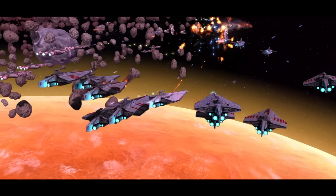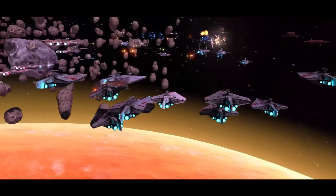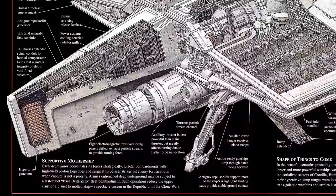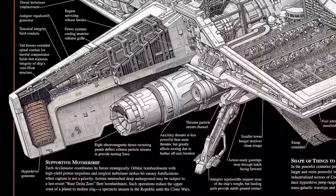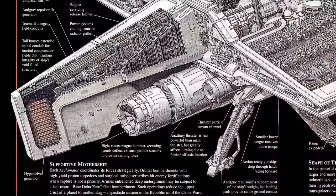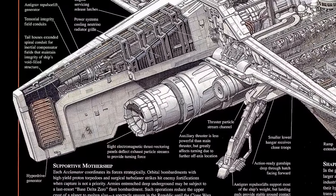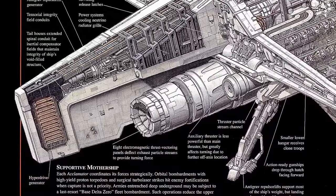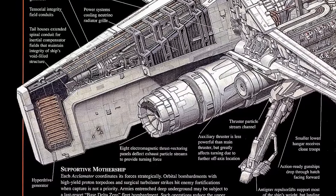Shield generators were also placed internally along the ship, and the Acclimator itself was fairly sturdy. One thing I alluded to briefly earlier was the fin on the back of the Acclimator, which relates to one of the ship's most underrated features. The Acclimator had exceptionally efficient and fast hyperdrive engines and great range, meaning the Republic could deploy troops quickly from pretty much anywhere. According to the Starships of the Galaxy Guide, the Acclimator had a class 0.6 hyperdrive, comparable to the fastest ships in Star Wars like the Millennium Falcon. The fin at the back of the ship had a massive hyperdrive generator which made these feats possible.